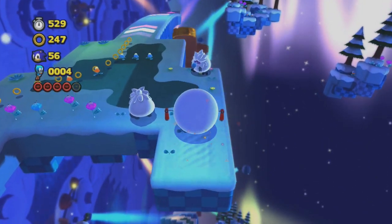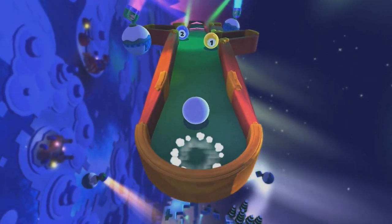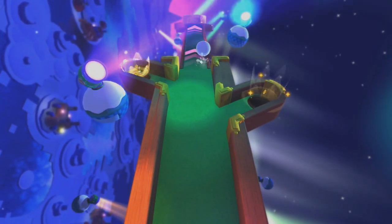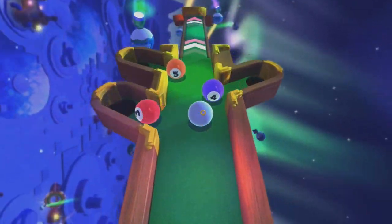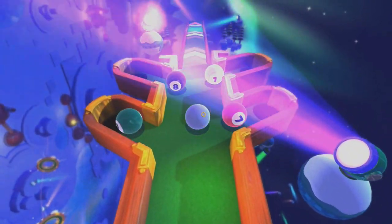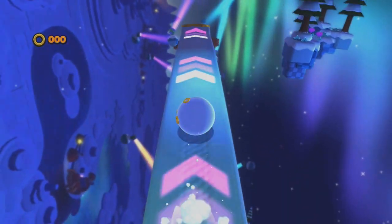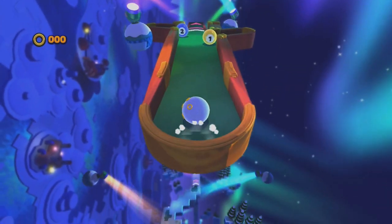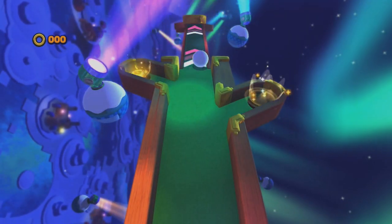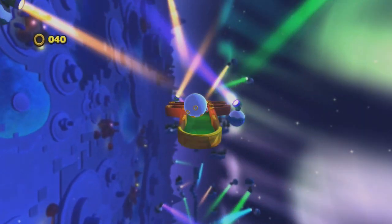And you have to deal with the billiards puzzle coming up. I have to get all of these billiard balls into the holes, which means I have to tap them and they'll probably go right into their destination. But it's so easy to just miss one of them — like, oh, that stupid 8-ball! So I purposefully jumped into the pit and killed myself because I missed the 8-ball. That means I don't get the red ring.